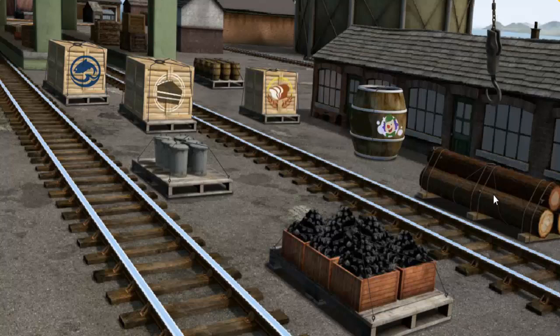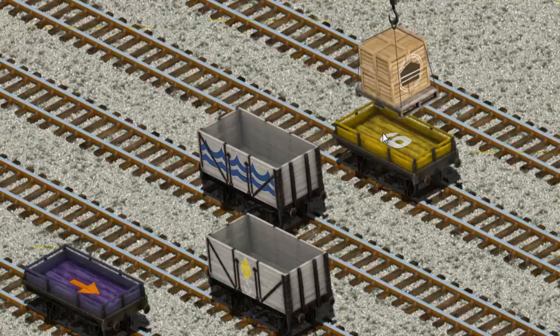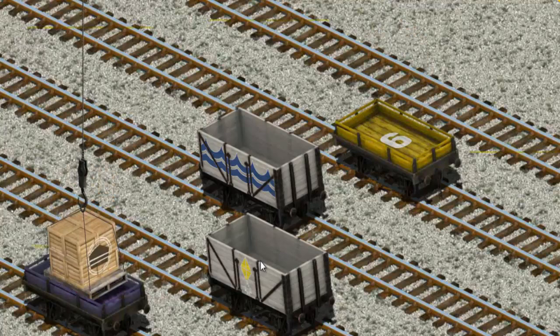Oops! Help Cranky find — that's not the right one! Help Cranky find the crates of cake. That's not the right one! That's it! Let's lift and load. Now the cargo must be loaded. Help Cranky find the purple flatbed with an orange arrow. Hold on. There you go.